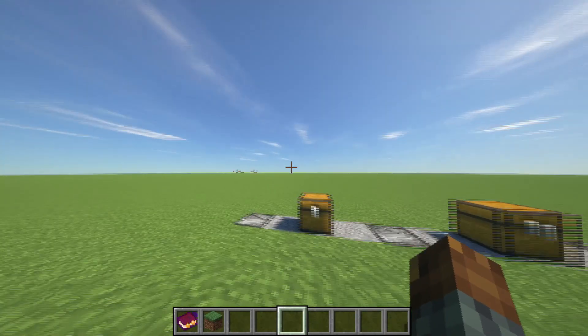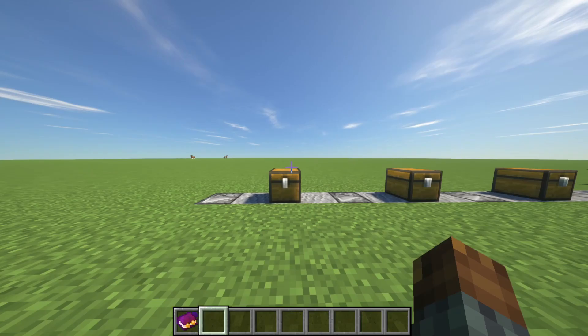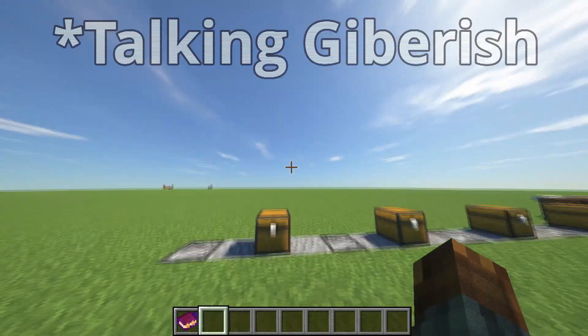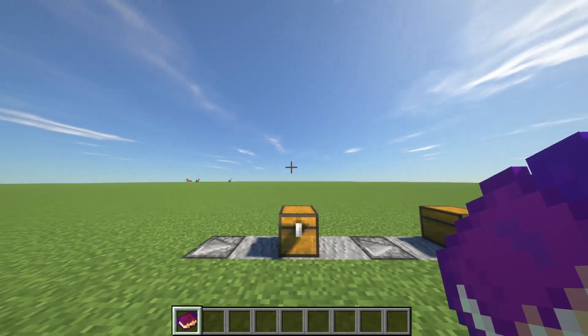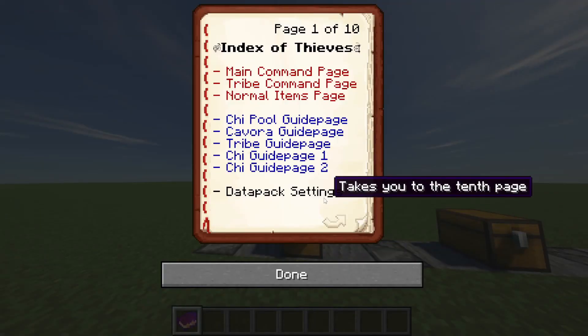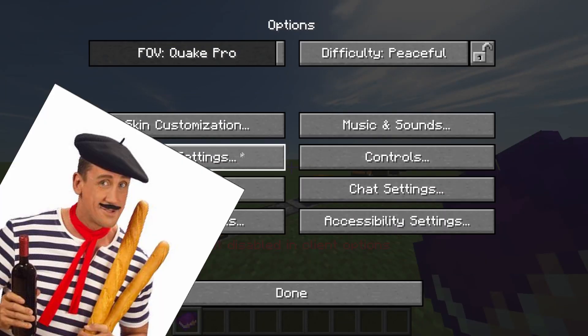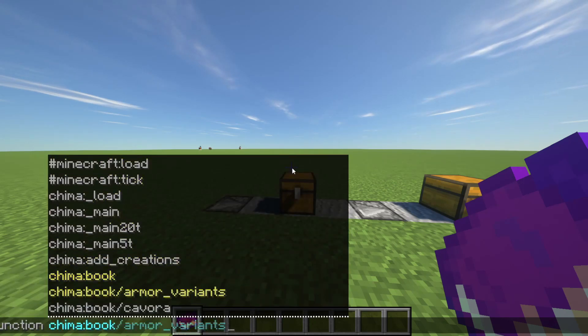So let's just join a single player world. I've prepared a single player world for everything. I don't know why I have this grass block in my inventory, but no matter. If you actually want to play this, you can. You can get all the commands simply by doing the Chima function, and then Chima book.